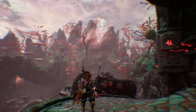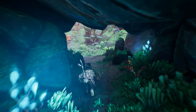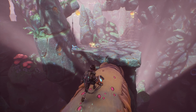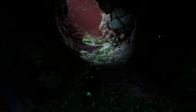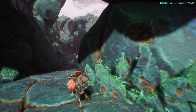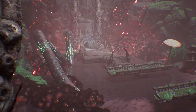There's some great physically based materials here, as well as good global illumination. Volumetric lighting also makes a strong appearance, and gives outdoor areas a hazy, mysterious look. The assets have a hand-sculpted appearance and share a consistent visual identity, with a low-density, rounded style. Texture quality and polygon counts often don't hold up to scrutiny at a close distance, but the overall visual impression is strong.